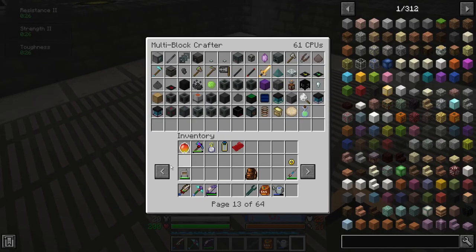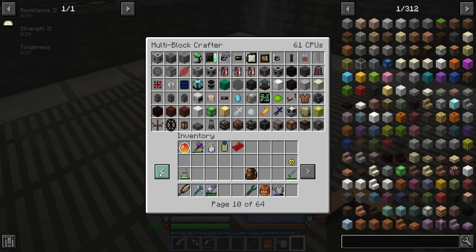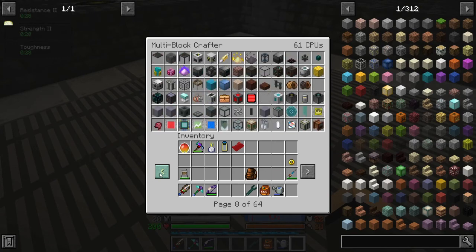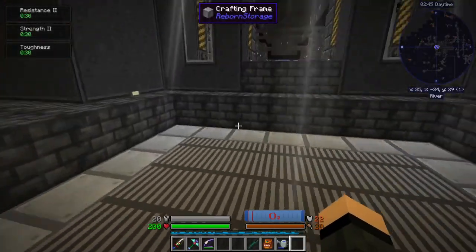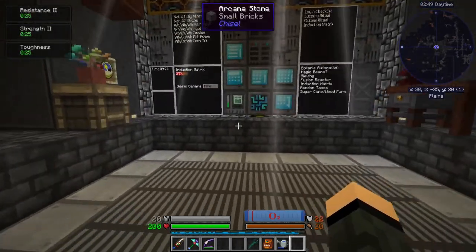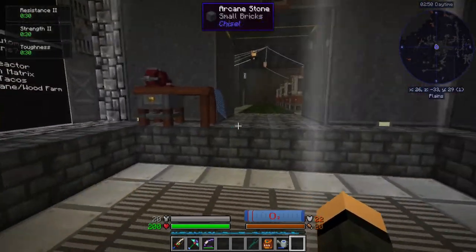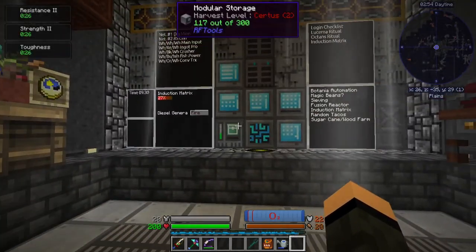I have this gigantic autocrafter. These are all just basic crafting recipes that I put in here. The cool thing is, with this size of unit, if you put enough of the crafting CPUs into there, it becomes stupidly fast. Because I don't like waiting if I don't have to wait.